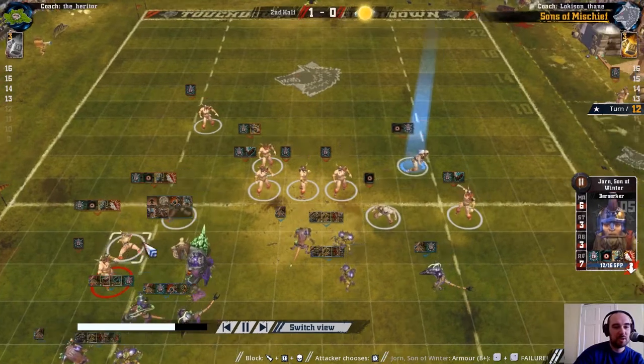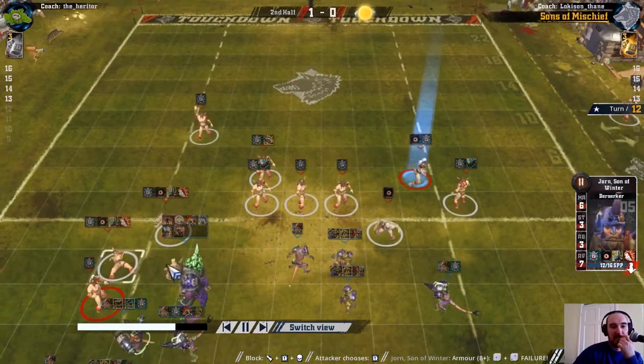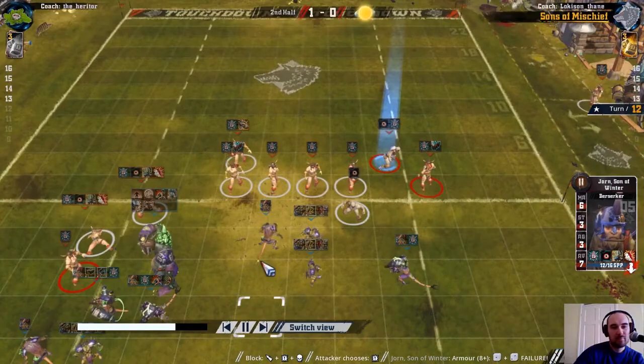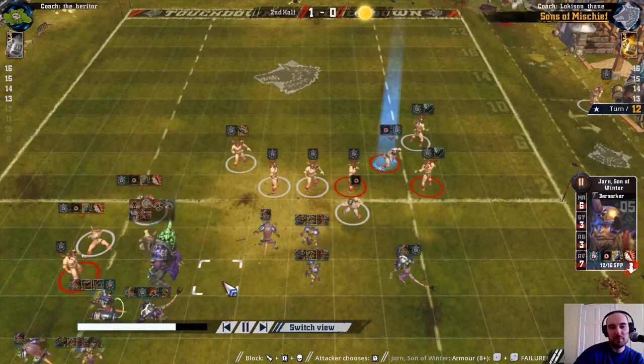I stayed there - I think I chose to stay to protect these players, but following up would have been better because it would have marked that berserker. Because with jump up, this berserker can go and put his guard anywhere he wants. But if the troll is standing next to him, he's got to dodge first, which he probably wouldn't want to do. It would have been a much better pitch control move to follow up there.